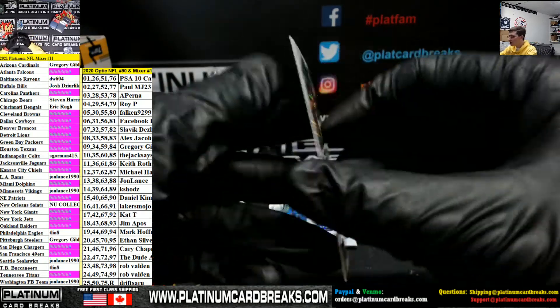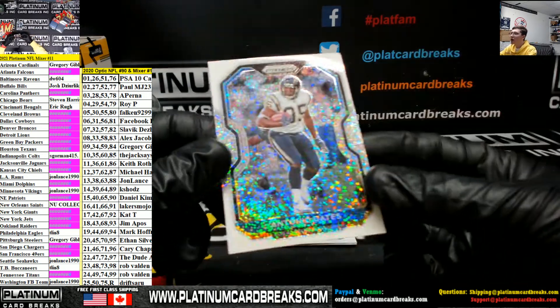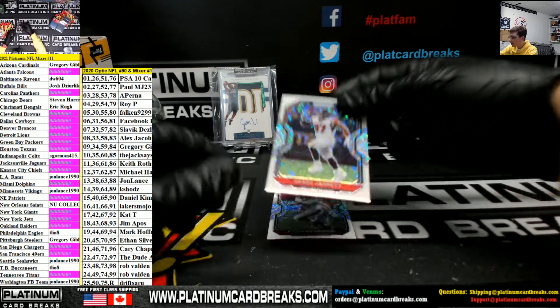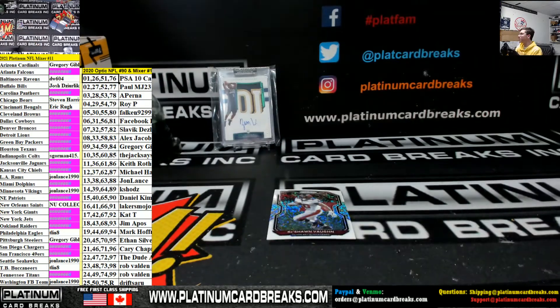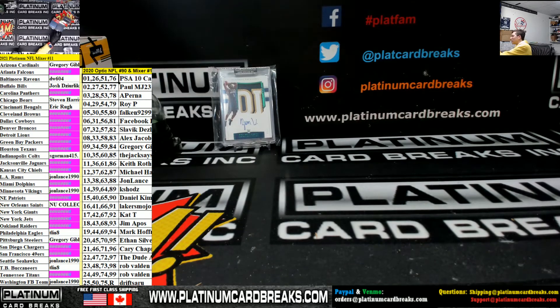Leonard Fournette for the Jags, number spot, 93, is going out to Jim. Antonio Gates for the Chargers, White Sparkle, 147, the dude. Grady Jarrett for the Falcons, number spot, 231, Facebook Breaker. Keyshawn Vaughn for the Bucs, team spot, White Sparkle. And that is the break — thank you guys for the fill, everyone. Appreciate it, fellas.